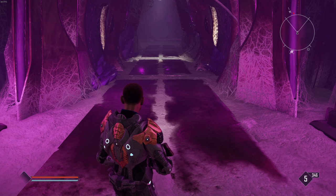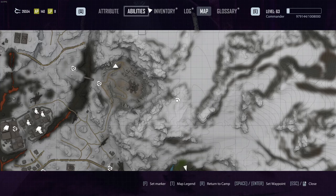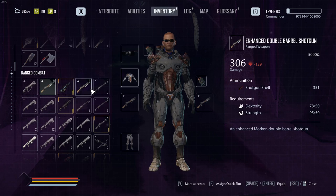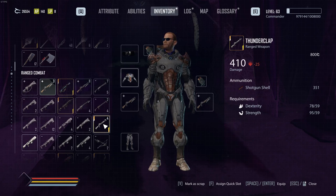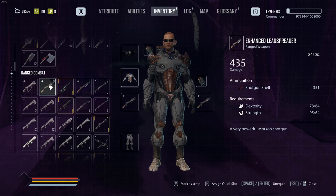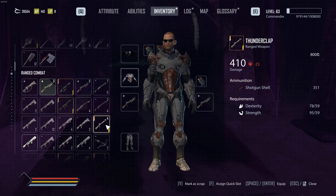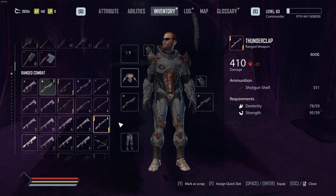Hey, what's up guys, it's Cupo. We got a request to compare the different shotguns and see which one's actually the best. I've got a couple shotguns here: the enhanced lead spreader which has the most damage but only five shells, an enhanced double barrel shotgun as a lower tier option, and the thunderclap which has 410 damage versus 435 — a 25 damage difference — but has six shots instead of five.